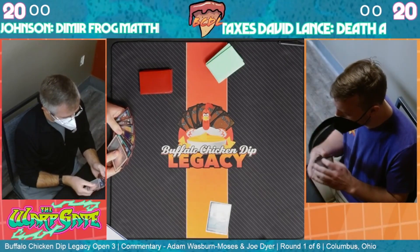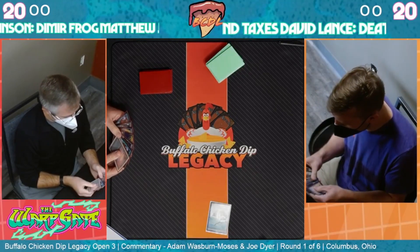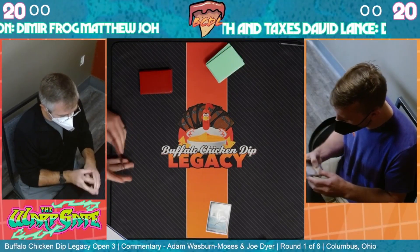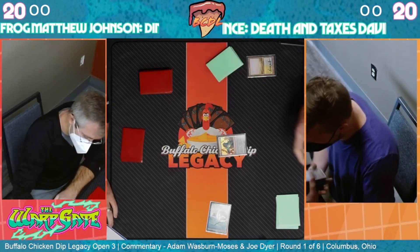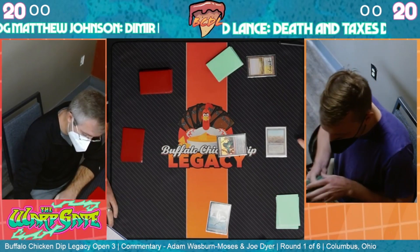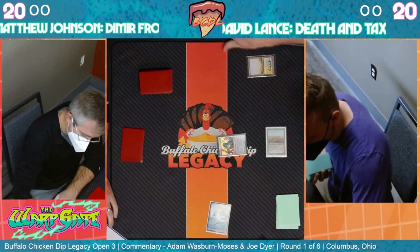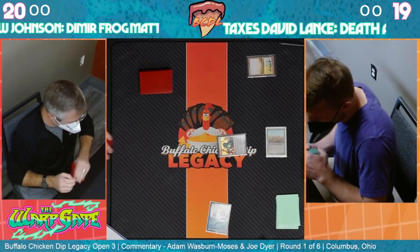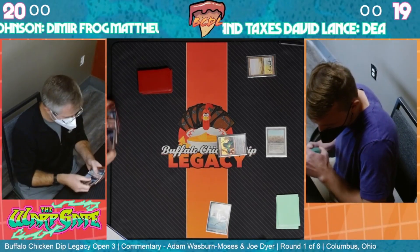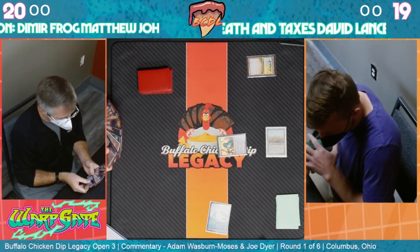Basically you can get your Flickerwisp back from the graveyard, blink the pre-war formal wear, and then get back something else. You could blink your Witch Enchanter and destroy something - get back your Witch Enchanter from the graveyard and destroy something. There are all sorts of things this card does that are really really strong. Witch Enchanter is only a one-of but a pretty powerful addition from Modern Horizons 3.